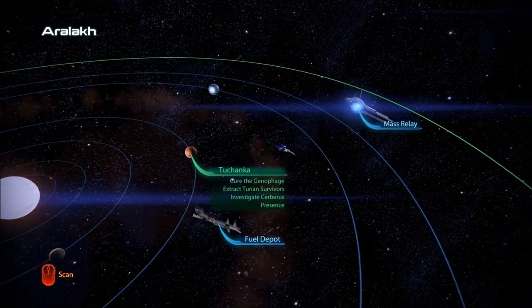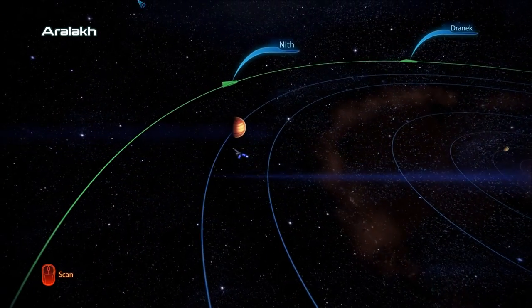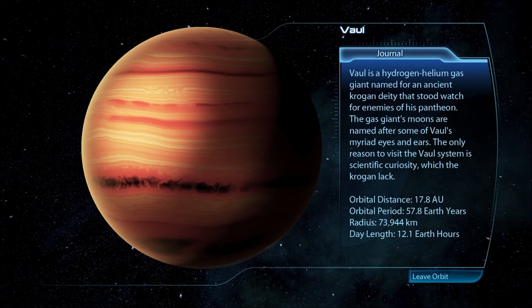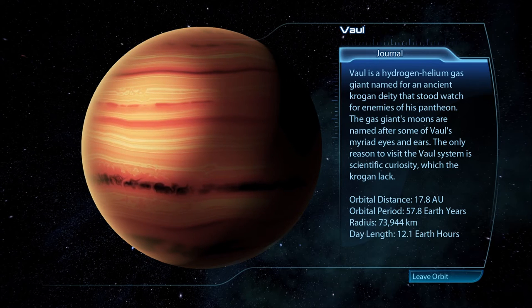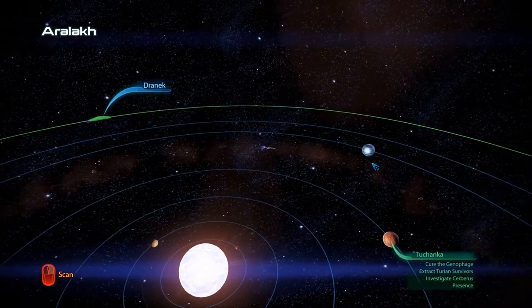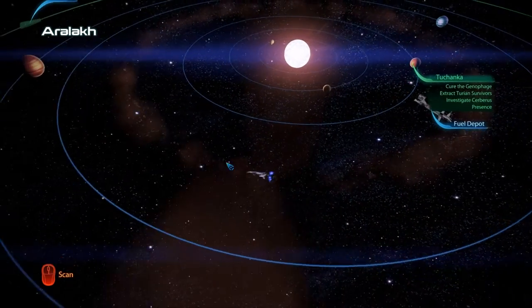Last one — where are you? You lurk somewhere. There might be something in that belt as well. VAL is a hydrogen-helium gas giant named for an ancient Krogan deity that stood watch for enemies of his pantheon. The gas giant's moons are named after VAL's myriad eyes and ears. The only reason to visit the VAL system is scientific curiosity, which the Krogan lack. Let's look around the asteroid belt — cool to know we could fuel up here though.